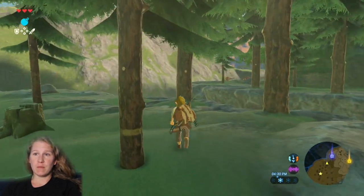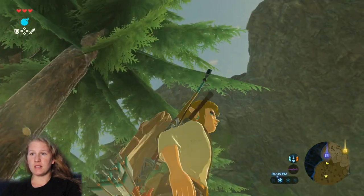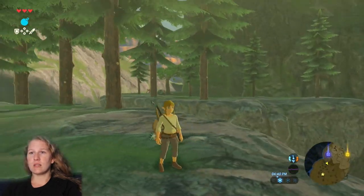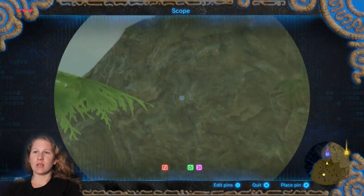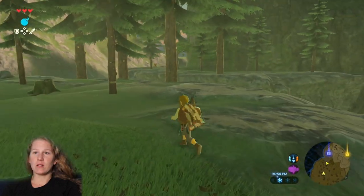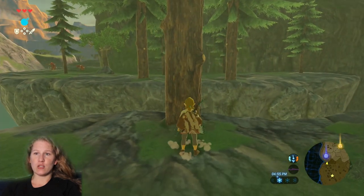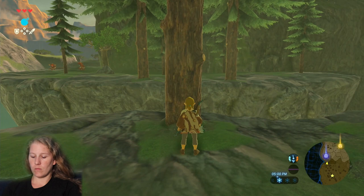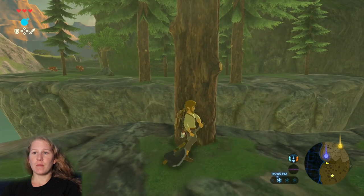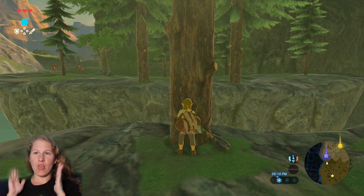We are going to talk to the old man. He is going to talk about making a tree land where you want it to land so you can use it for different purposes — say, a bridge. He's going to go sit down. We have this huge cliff to get across because shrine three is up there. We can see the shrine beam. We want to take a tree and make a bridge. Wherever the old man is facing — basically wherever his hips are pointing — that's where the tree is going to fall.